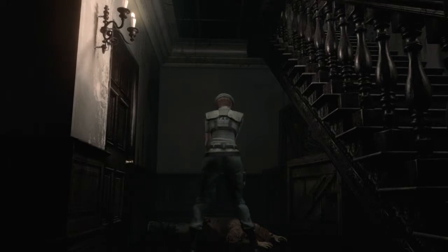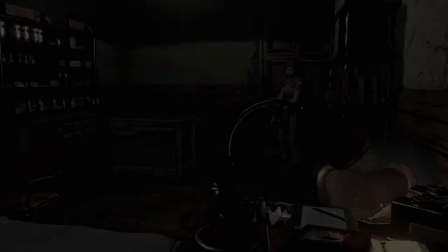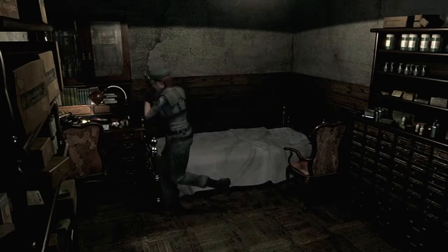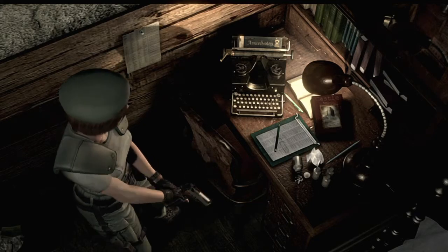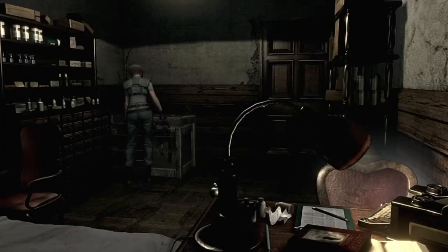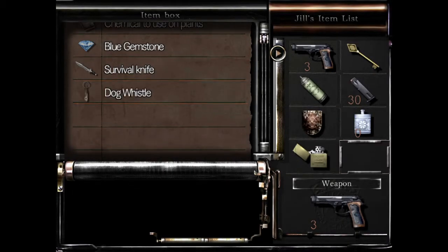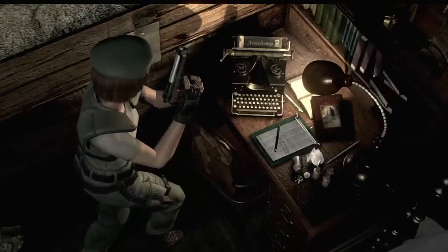Oh hello - you want to get up now? One's been dead for several hours. Okay, what have we got in here? It's a save room! It's an old typewriter - if I had an ink ribbon I could save my progress. I'm not using the lockpick at all. Give me my ink ribbons - all my ink ribbons. I'll save my progress.